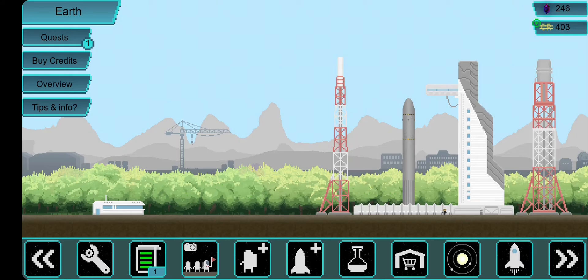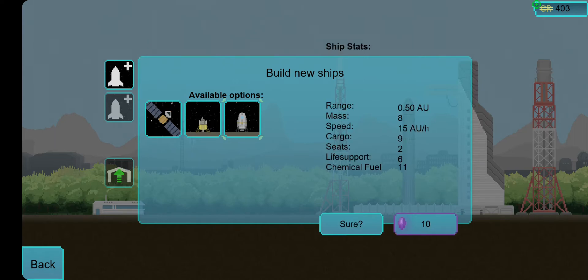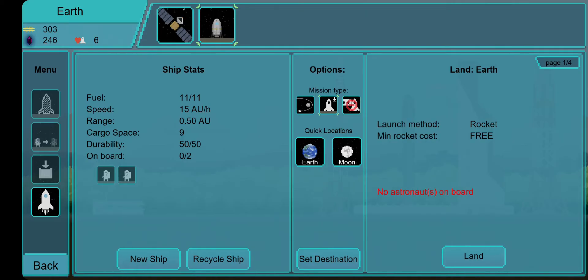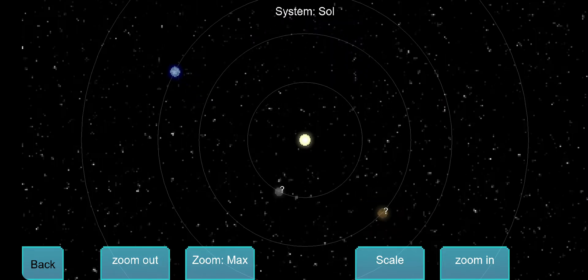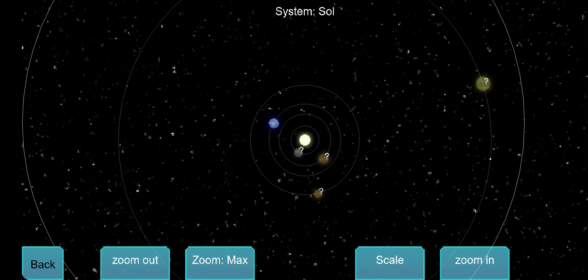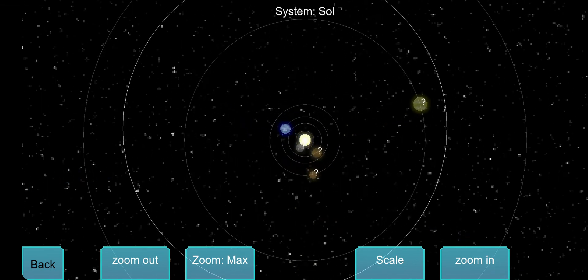I've researched the Bullet, so now I can build it and I have a bigger and better ship. Before I do that though, I have a satellite. I can set it to anywhere inside my solar system as long as it's inside the thicker white circle, which represents the range of the current craft.